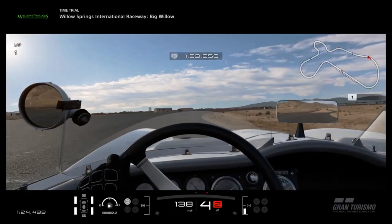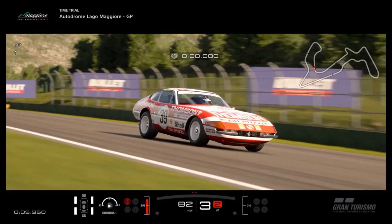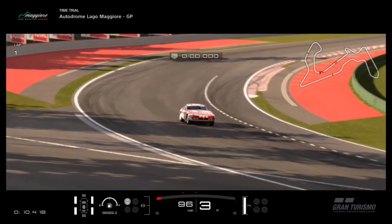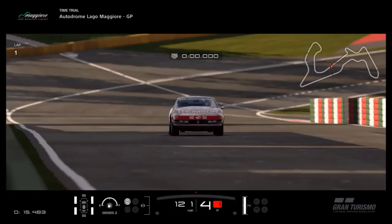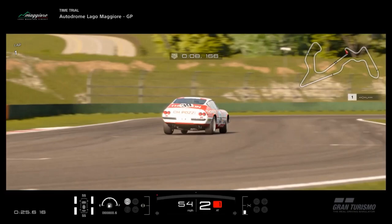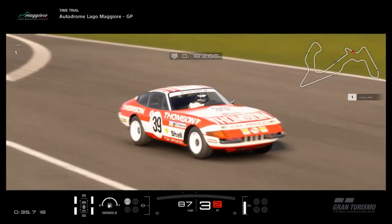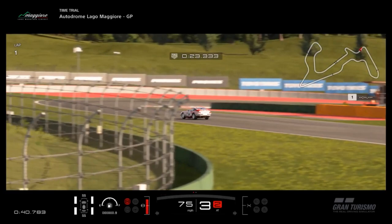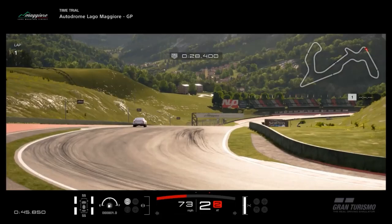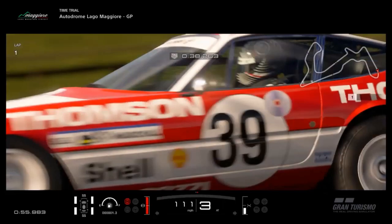Last but not least, we have the only non-American car — the one that sticks out like a sore thumb in this pack: the Ferrari 365 GTB. It's had a price hike; it might have been similar to the Stingray before, but now it's a million credits, which isn't too bad. Two things I'll say for now: for some strange reason, we cannot adjust the ride height, which is curious. And — hot take — of all the Ferraris in the Gran Turismo series, this is my least favorite. I've never been a fan of the 365 or the Daytona version. That's coming from someone who has a Ferrari as his dream car, so I'm not a Ferrari hater — I just find this one kind of dull.